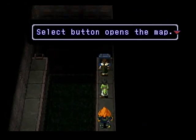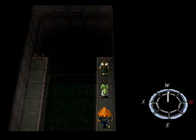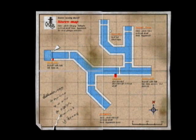Kislev map — the Select button opens the map. Let's see here. Okay, we're there.